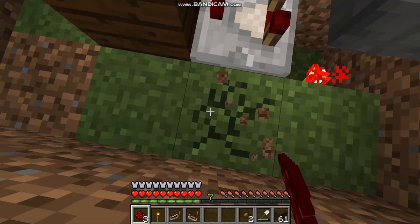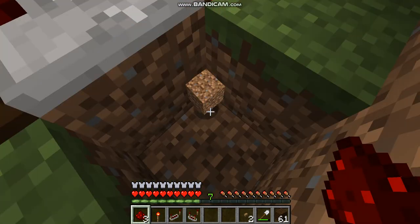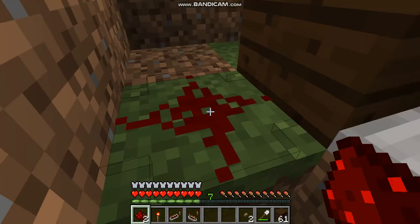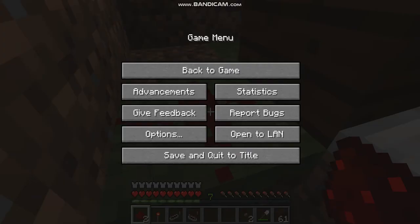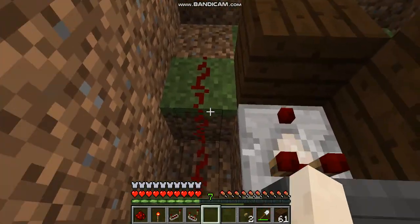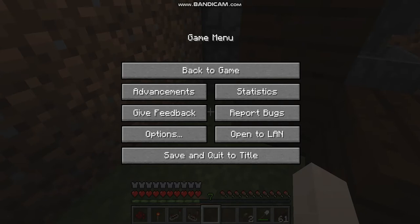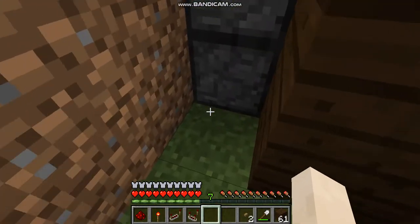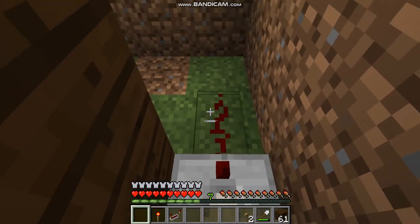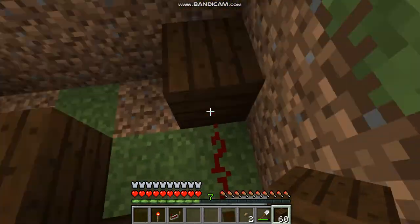Dig a hole down, then put your redstone dust here. Place your redstone here and make sure it is right. Then come here, put your redstone comparator here, take your redstone dust, and take any block of your choice and put it like this.